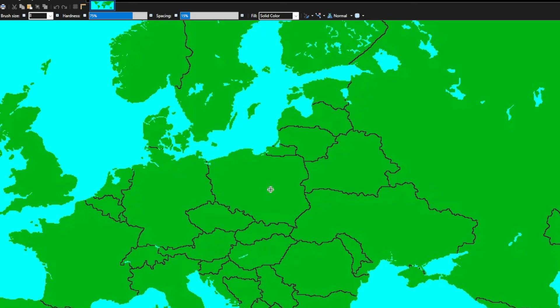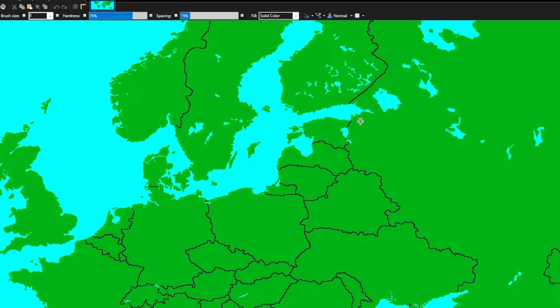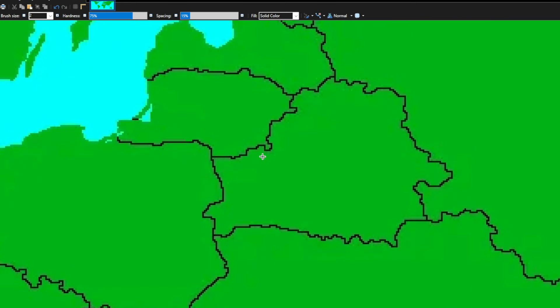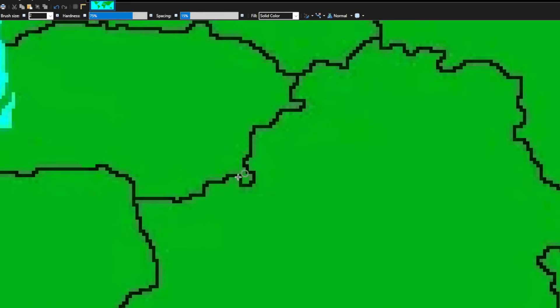The first thing I'm going to do is give Kaliningrad to Lithuania, because Poland is already big enough and doesn't need more land. Lithuania needs the extra land. I do understand that Russia needs Kaliningrad — it's a good area to export and import trade, and it's kind of the only area where Russia can export trade around the Scandinavia area. But unfortunately I'm giving Kaliningrad to Lithuania, and yeah, this looks a lot nicer.